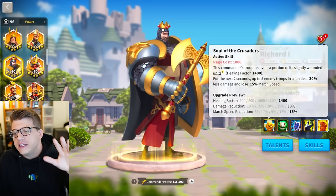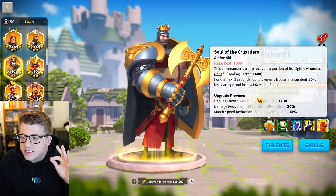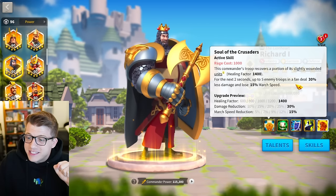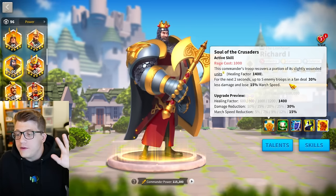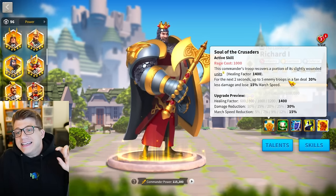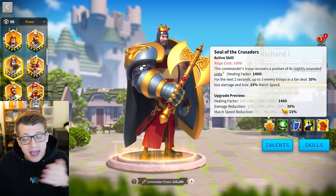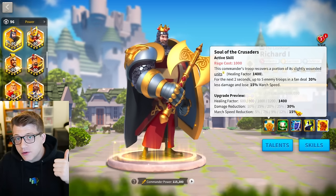The most valuable skill on Richard I is his active skill. This commander's troop recovers a portion of its slightly wounded units with a healing factor of 1400, and for the next two seconds, up to five enemy troops in a fan shape deal 30% less damage and lose 15% march speed. This is a super supportive open field active skill — there's zero damage here at all. All it does is heal some of your units for sustain in the open field, and debuff five enemies by 30% all damage, which is insane. The only exception is Alexander the Great, whose second skill says he's immune to this.